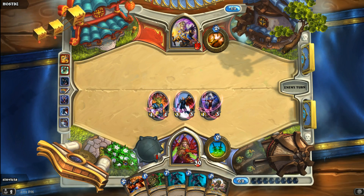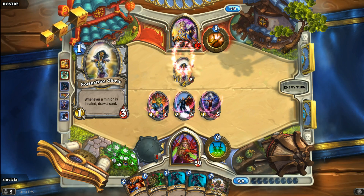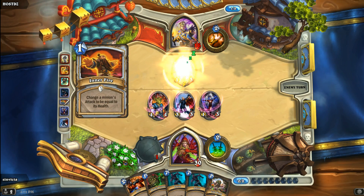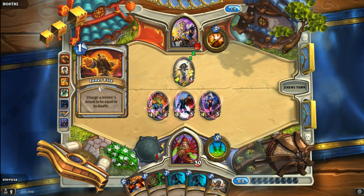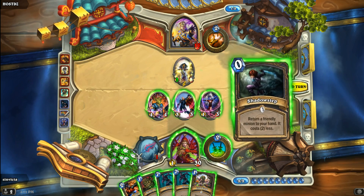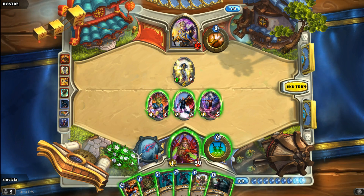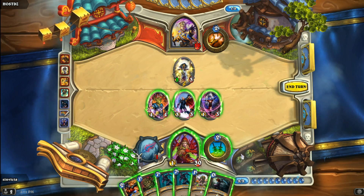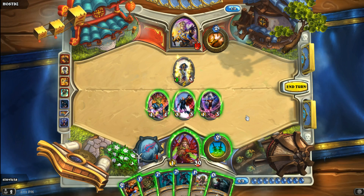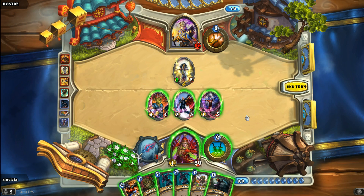One Shadow Step and we get our Mana Addict right back in the swing of things. Northshire Cleric comes out — kind of an odd play because I'm just going to kill it next turn anyway. There is Shadow Step — we get our ability to save the Mana Addict. However, we don't have any way to protect her, unfortunately. That is a little bit disappointing.